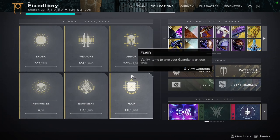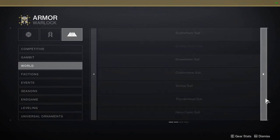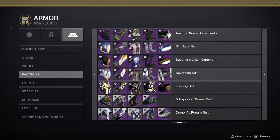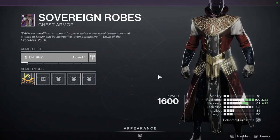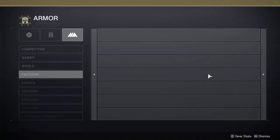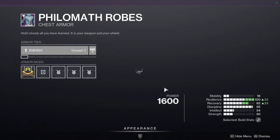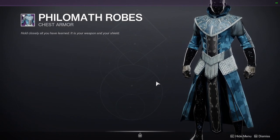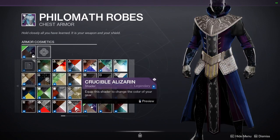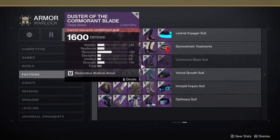Let me show you the one I'm talking about — because I think the armor is terrible for Warlocks. You can always just get the New Monarchy one, and it's going to be almost the same, it's just that this one is way better. Now if you don't have the New Monarchy one, we do have another one called the Philomath suit. This one is almost a one-to-one — it's just the difference is the other one is a lot better in my opinion.